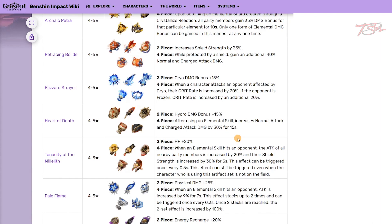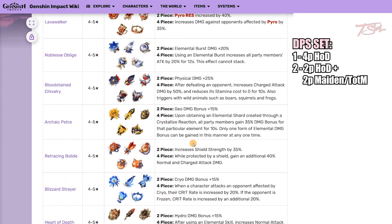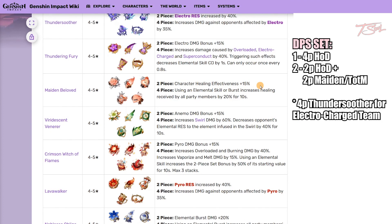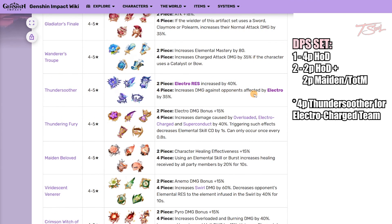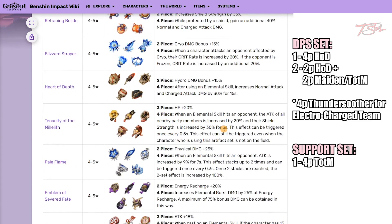For the artifact set, this depends on her role. For a damage build, you want 4-piece Heart of Depth — the 4-piece buff lasts her entire burst window, so great synergy. You can also do 2-piece Heart of Depth plus 2-piece Tenacity or Maiden's. Maiden's gives more damage and healing, but Tenacity isn't far behind. There is also the 4-piece Thundersoother set if you are running an electrocharged team, though these sets are limited in some situations like certain Abyss enemy layouts. For a support build, you want 4-piece Tenacity — the jellyfish will constantly provide the attack buff for the whole 12 seconds. You will need to fight near the jellyfish though, which can be annoying, but the AoE on it is pretty big so it shouldn't be too much of an issue.